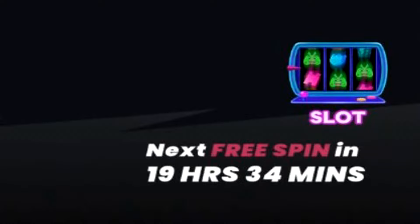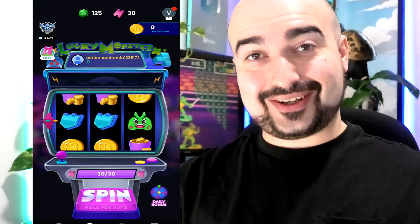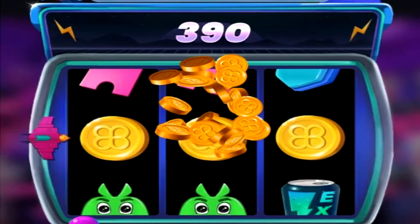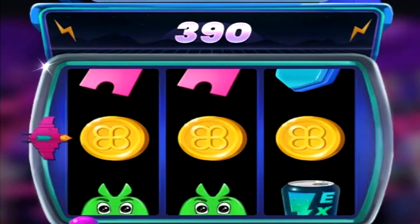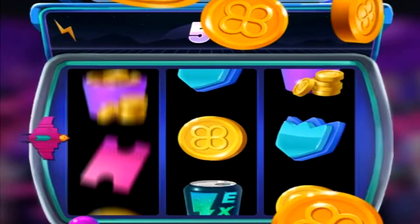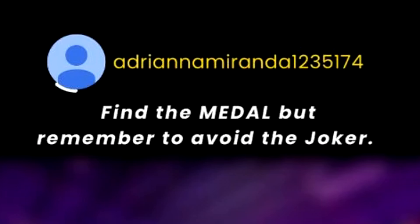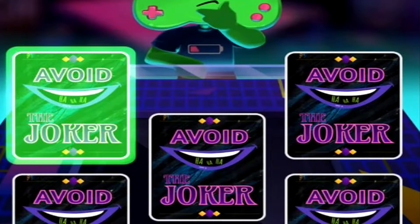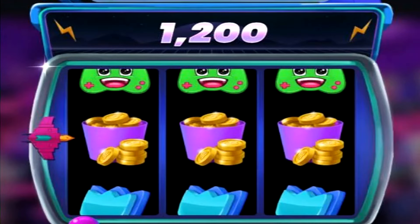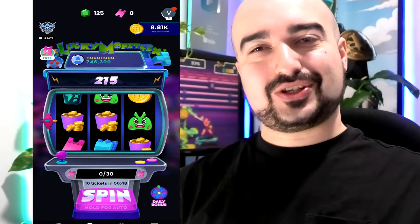There is also a slot machine element where you spend your tickets. With 30 tickets, spinning gave us three coins in a row for 390 currency, then 105, and eventually three controllers in a row triggering a bonus round — find the medal but avoid the joker. We got 2,000 coins from one card, then hit the joker. Further spins gave us three buckets of coins for 1,200. Now completely out of tickets, I can show you what you can do with those coins.